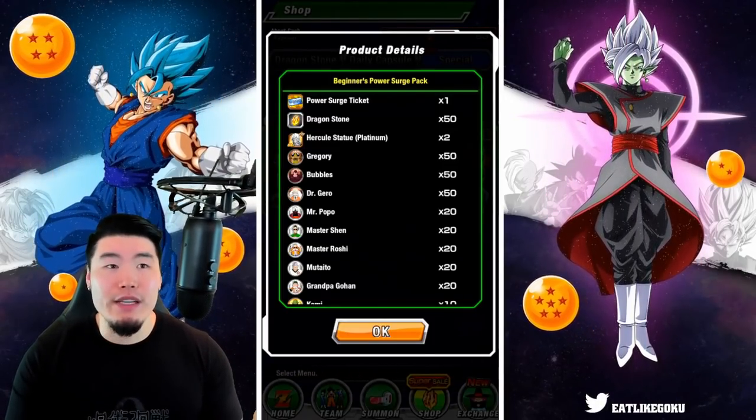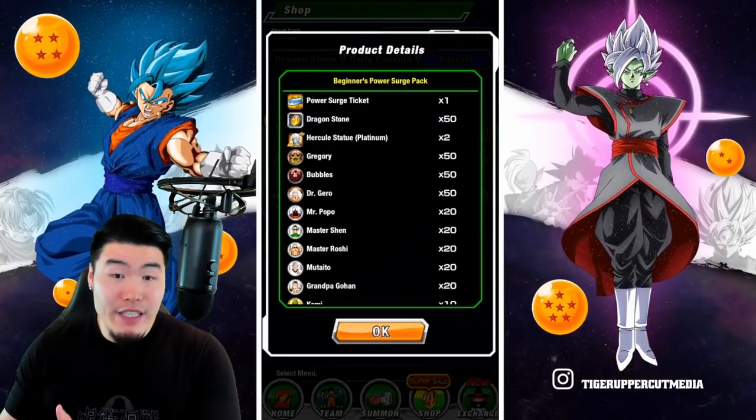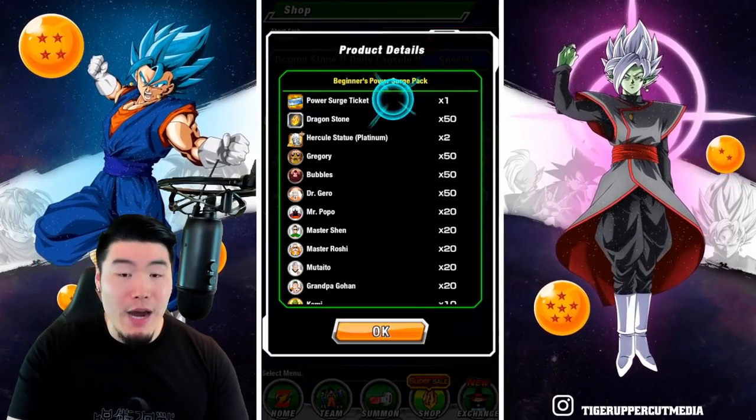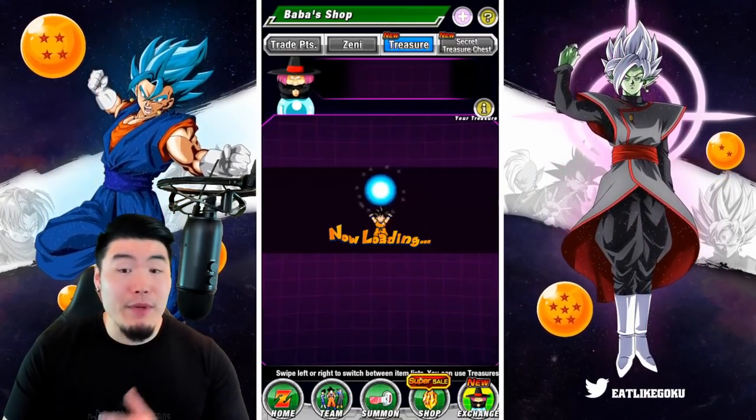For $9.99 USD, that is just amazing value. Usually for that price you're getting like 20 to 30 stones, but you're getting a full 50 here, and on top of that you get this Power Surge ticket which provides you with a great selection in the Baba Shop.